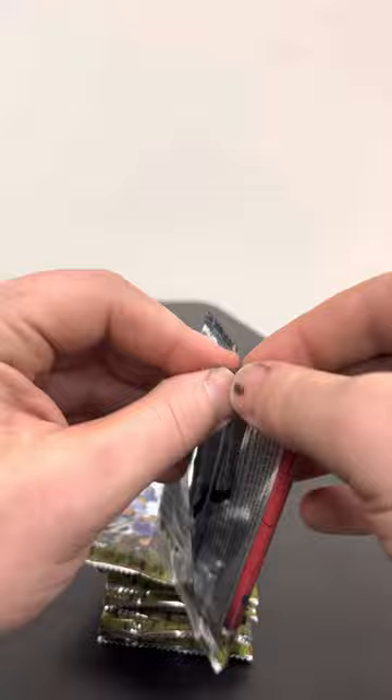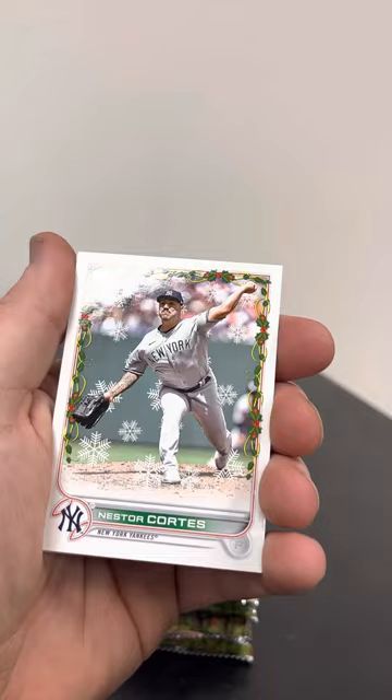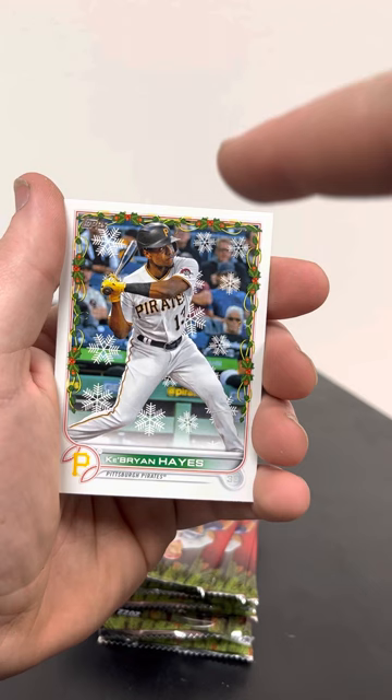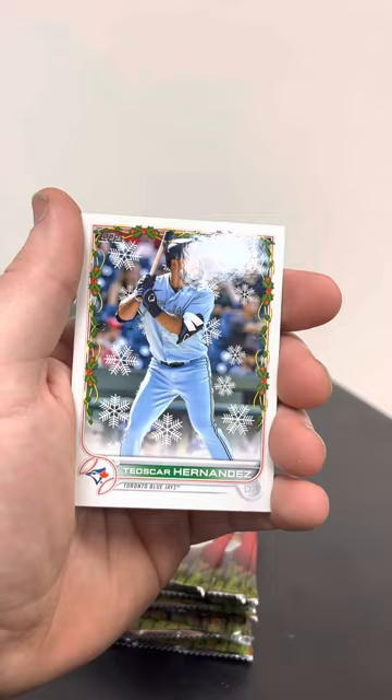Not very good at pronouncing these names — only the ones I'm familiar with. I'm a Mariners fan. Ryan Pepiot, Gurriel for the Astros, Cortez, Joe Ryan rookie card, CJ Cron. Vlad Jr., Tim Anderson, there's a Ke'Bryan Hayes. Some of the parallels you can get where the player's wearing like a Santa hat or has a Christmas belt on — I have a Ke'Bryan Hayes rookie card with a Santa hat from last year, which is pretty cool.